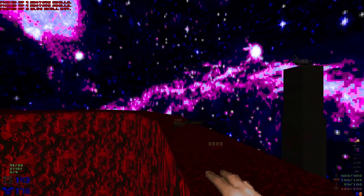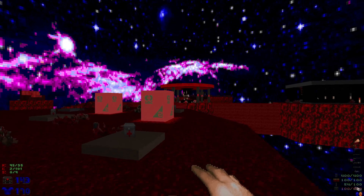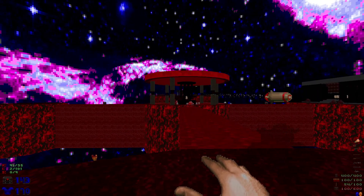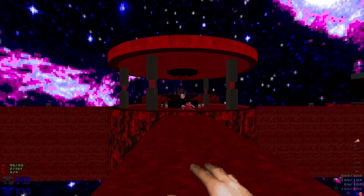We can see a BFG right there — we'll grab that in a little while. First let's grab the blue skull key, which is going to teleport another cyberdemon into the middle. Again, let's watch him get crushed and avoid any rockets he shoots at us, and down he goes.